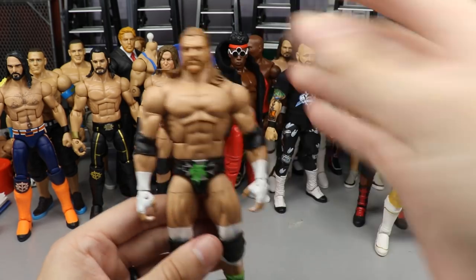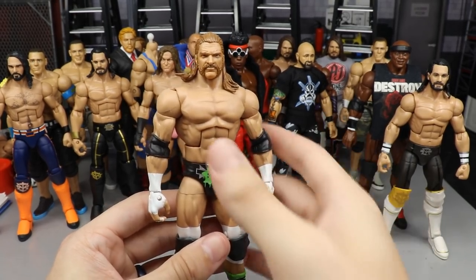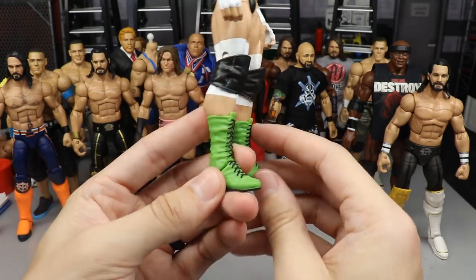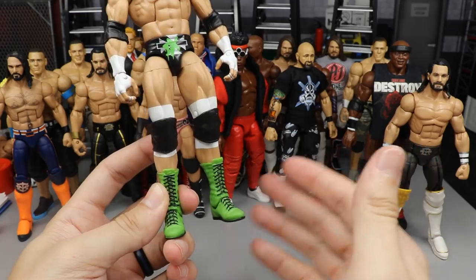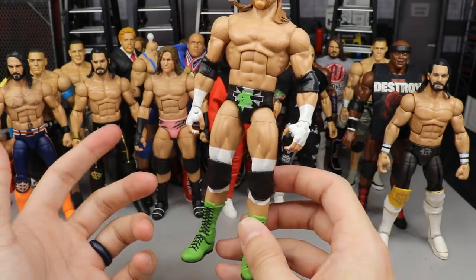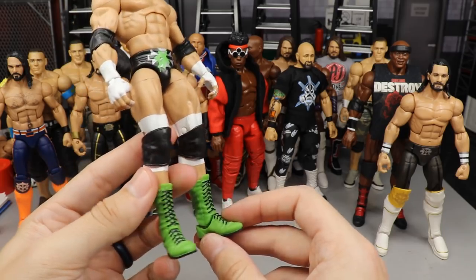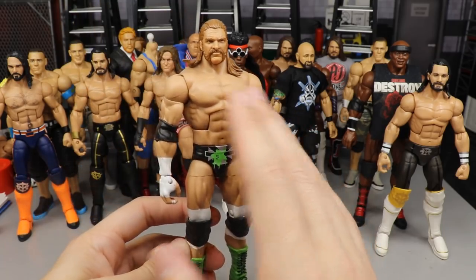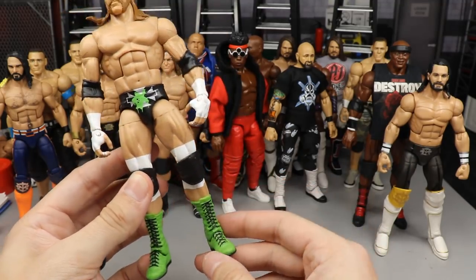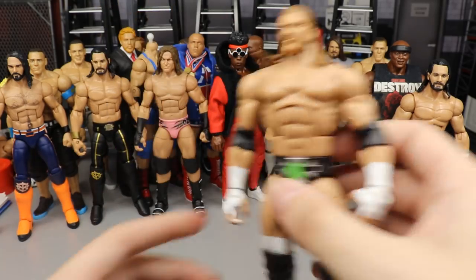We've got a really unique Triple H — kind of weird-looking but also kind of badass. It does have a custom head sculpt on it, but take any DX Triple H and put Mojo Rawley boots on it. The lime green color on the boots matches perfectly with the DX logo. It looks a little dumb but also kind of fire at the same time. Back in the day Triple H used to rock different colored boots, so it's not too far out of the realm of possibilities.